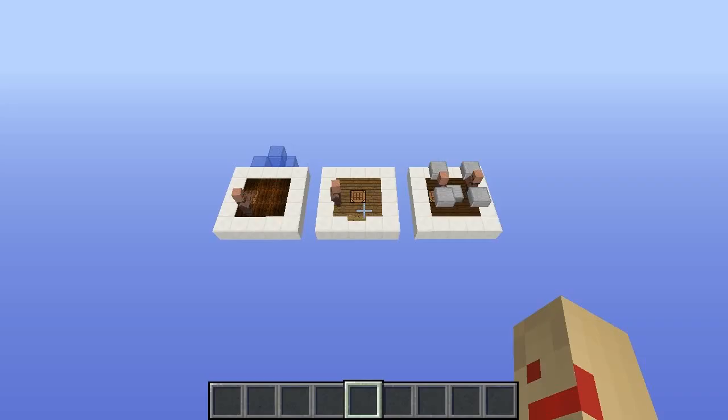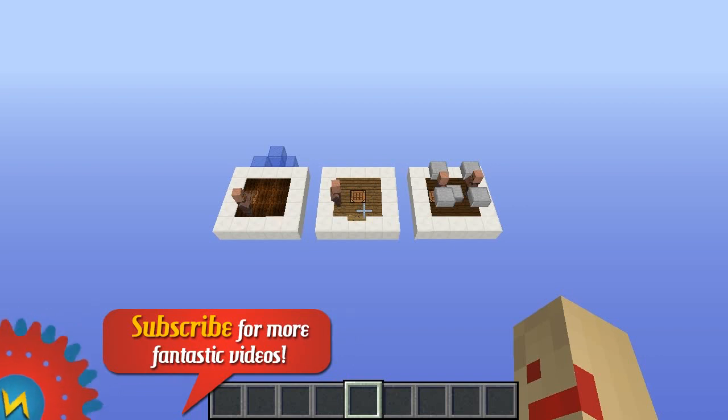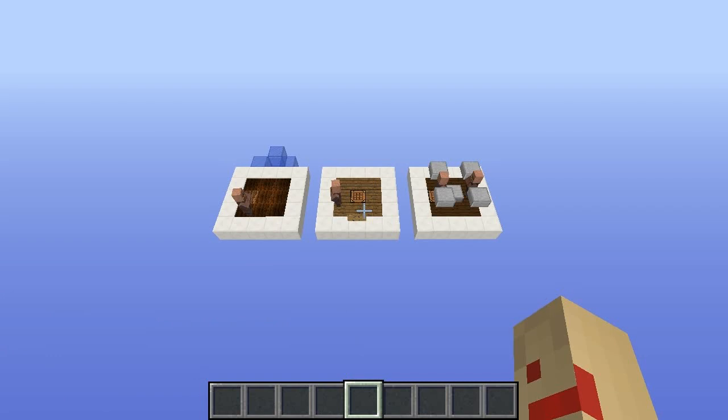Now, this isn't a tutorial on how to build a bread factory, but rather an explanation of the mechanics and how to use them efficiently. All three of these new behaviours play a key role in automated bread production. To create the most efficient farms, you should be splitting villagers up and assigning them just one job.